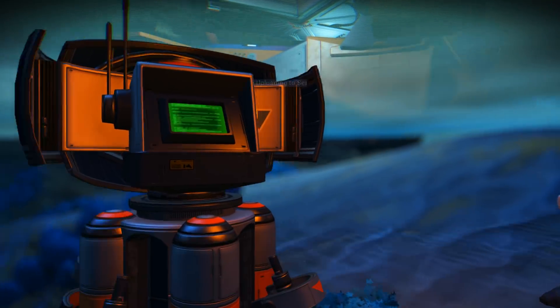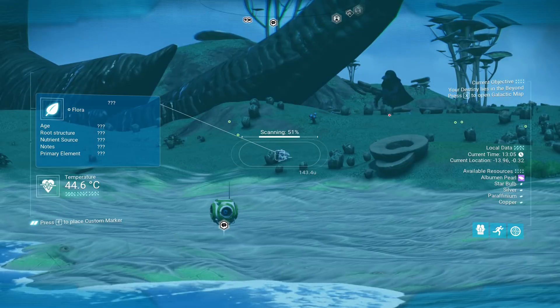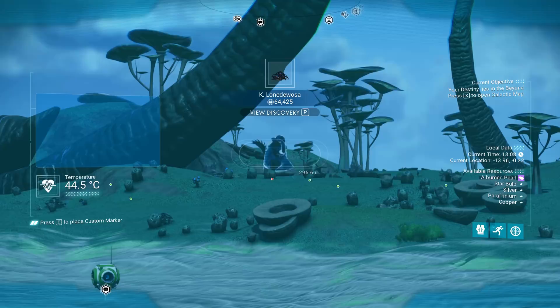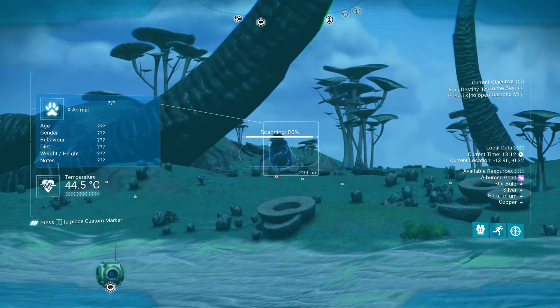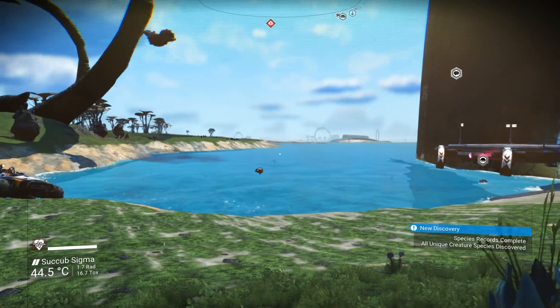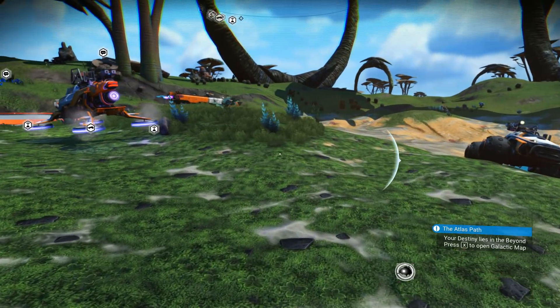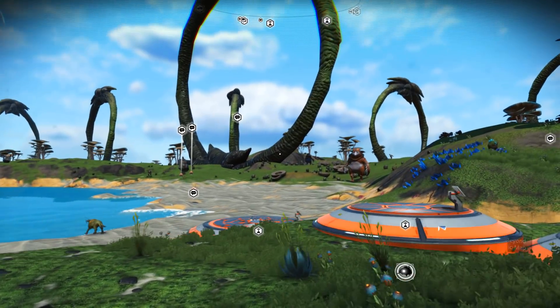Look at how fast that scans compared to normal. Normally things do not scan that quickly. And there's a big weird bird thing that wasn't here before — we'll talk about that in a second. So you can see how fast that scans. Normally it does not happen that fast. So this mod, Faster Analysis, allows you to analyze things much more quickly.